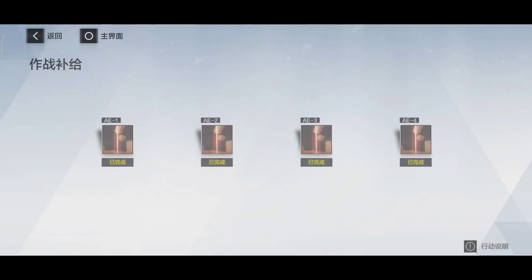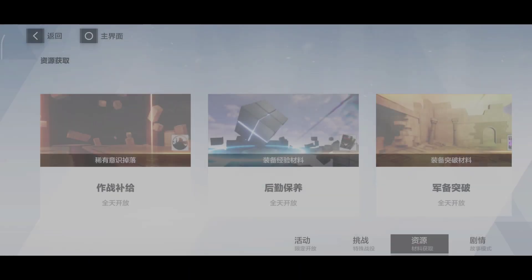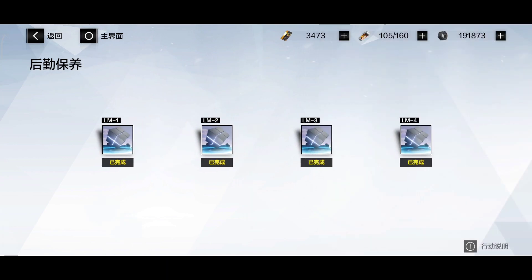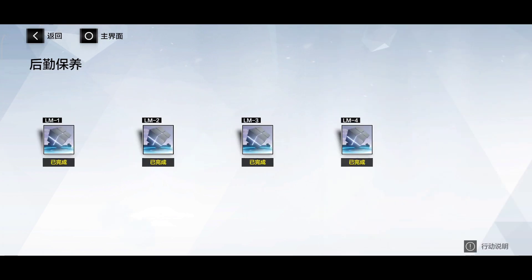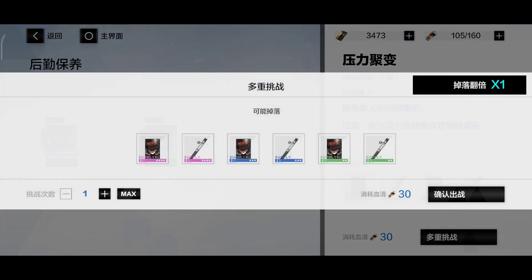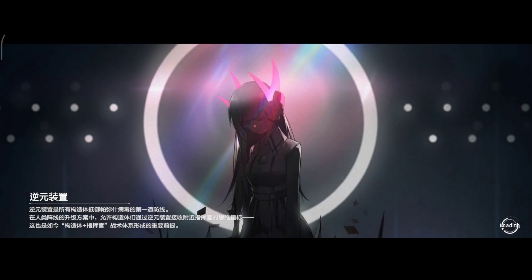The rewards can vary — sometimes you get bad memories, but most of the time you will get really good memories and it is not a big problem. The second map is where you farm materials for your weapons and for your memories.